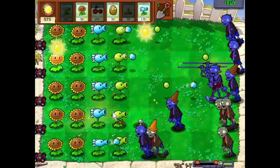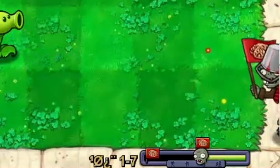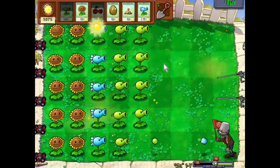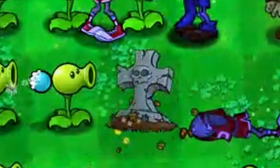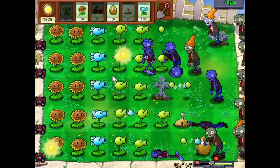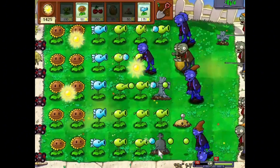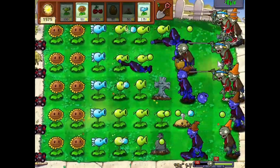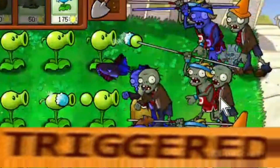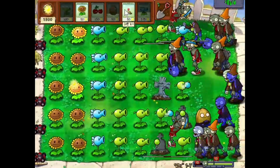I have developed a hatred for pole vaulters because this mod does not want to stop spawning those guys. I remember you from the first level I played in this mod - you are a nightmare and you will remain one. Apparently no one told me graves were spawning in this mod. That's awesome. I'm gonna need to plant some things quick because these graves are gonna take up all my space. Why are there so many? I already have like six graves.